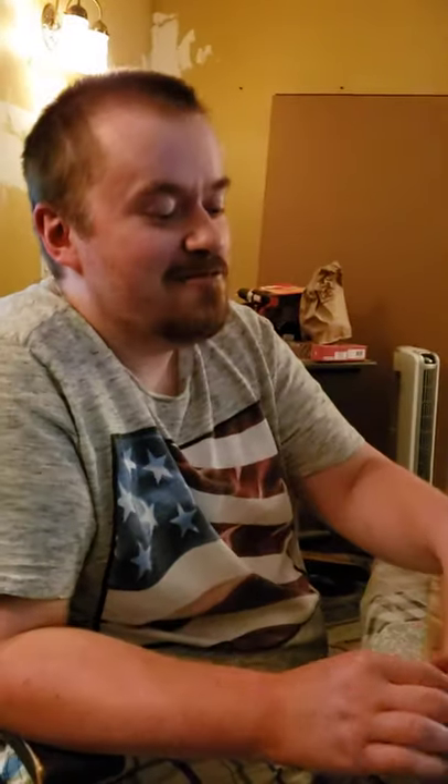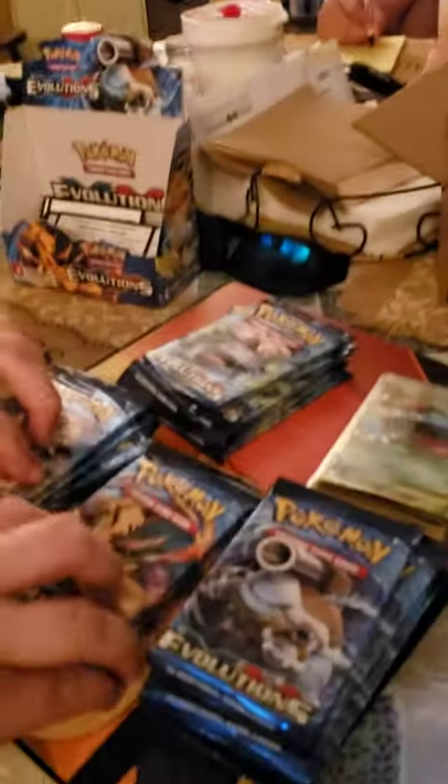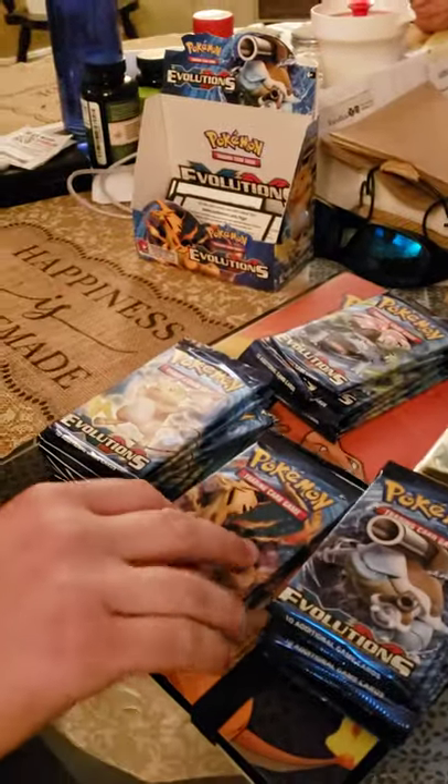Welcome back to Part 4 of my opening of XY Evolutions Booster Box. In the first part, I got the Charizard and two Venusaurs. Let's get back into it and see what we can get. I'm looking for Dragonite and Blastoise. I'm going to start with the Charizards and save Venusaurs for last.